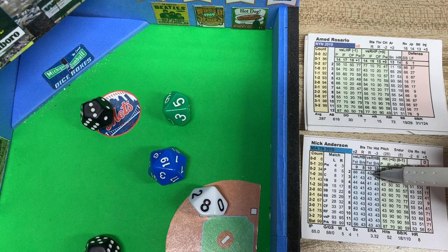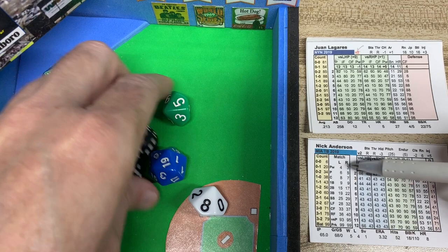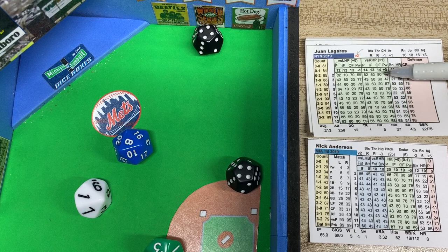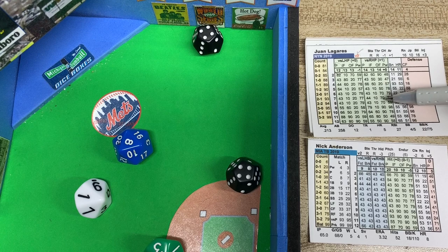Juan Ligares is up — righty. Looking at the righty matchup side, the result of a 10 gives us 31, and 30 to 32 is to the left fielder. Granderson is in left, he's a 3. Outfield: 14 minus 3 is 11. We roll an 8, so it's off Ligares' card. Adding the 2d6 — 4 plus 4 is 8, giving 70, plus the left fielder position number for 73. Wait, it should be a 77 because we add the left fielder position when it ends in zero. That's a deep fly ball to left field — nobody tags up.